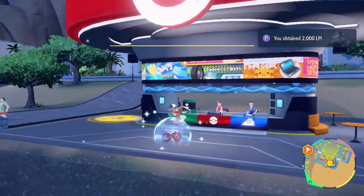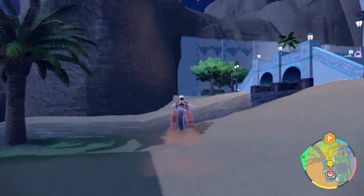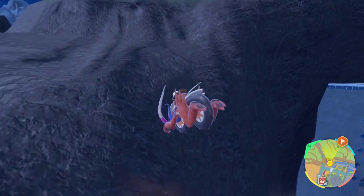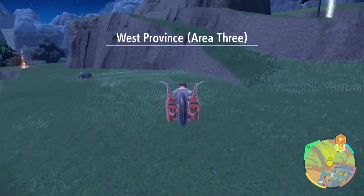I believe the Samurai has the same drops as last time. For the Ditto, I'm not sure what it drops — I think it has really good IVs, like a five-IV Ditto, but I'm not sure. Once I know, I'll put it in the title or description so you guys are fully aware.